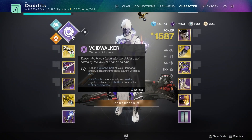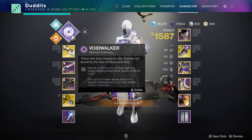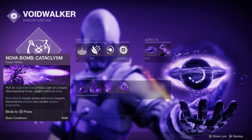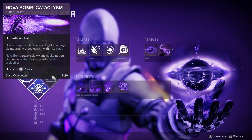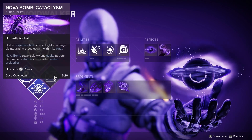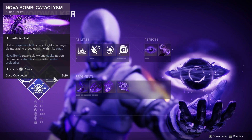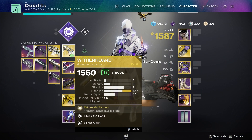Now I'm going to quickly go through my fragments, aspects, and a few other armor mods I haven't shown you. Starting with the Nova Bomb itself - I run Cataclysm on my Voidwalker. That's the slower bomb that travels slowly and has a big area of effect. Any of the supers are fine - Nova Warp or Vortex work too - but I prefer Cataclysm especially for this GM.